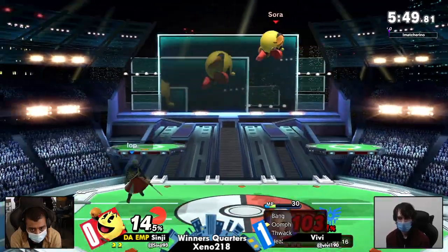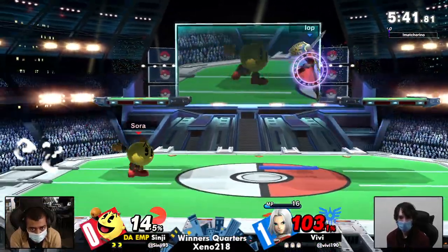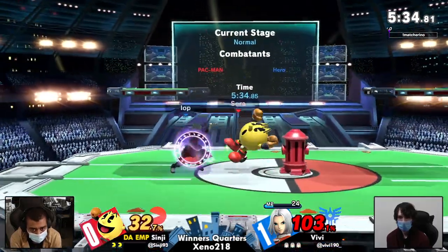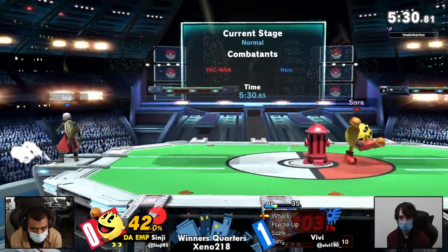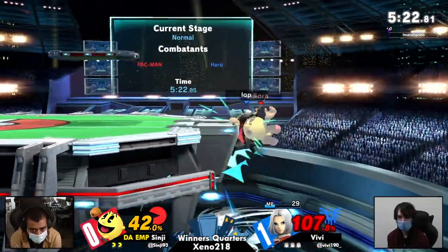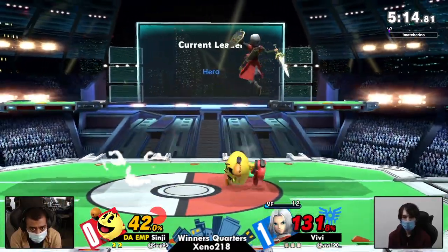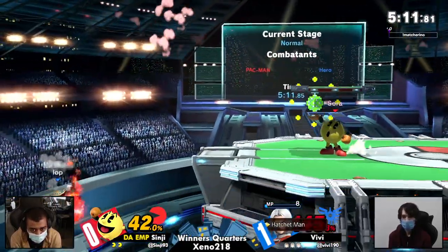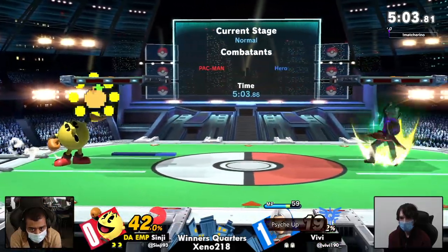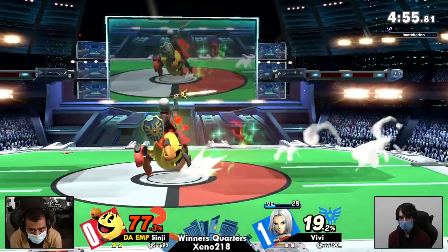Using the down tilt to low profile under forward airs — that's a smart idea, but that fair does hit low so Sinji can't always account for that. He's going to have to slow down the pace a little bit with Bounce on board. It can be really rough when Hero's got a stock advantage, because you'll play passively against Hero but he gets MP back for hitting your shield. It feels like you're losing for playing passively — he gets all the time in the world. Vivi commits hard to not recovering to ledge, sometimes you have to respect that.